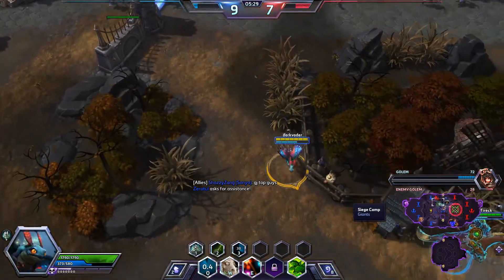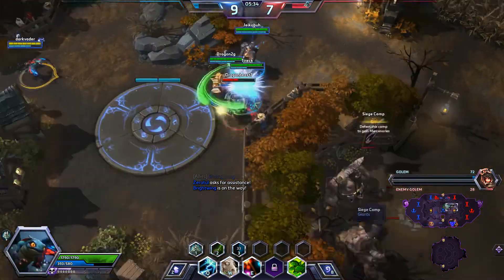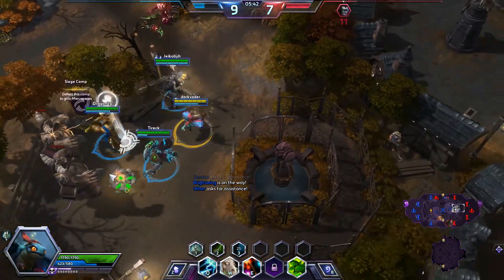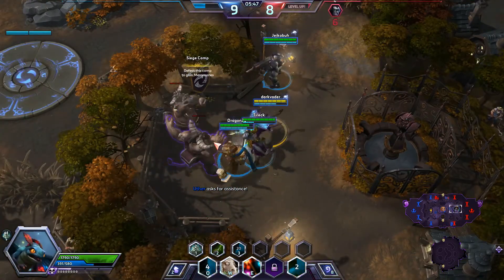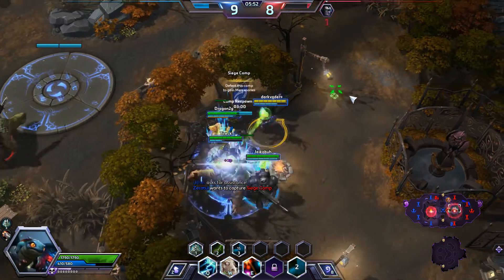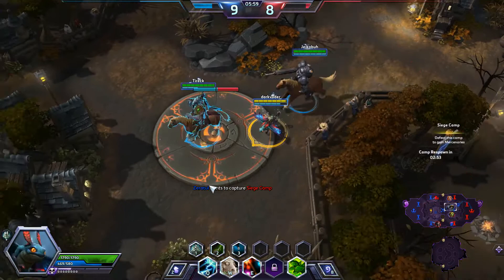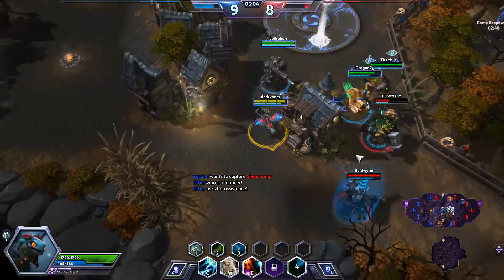The friendly team doesn't want to take the siege golems, so I'll follow them over. They are engaging hard on Illidan — can we secure the kill? Yes! Zeratul and Raynor are excellent DPS pursuers. Zeratul has an ability to teleport, making him great at securing kills, and Raynor with his ranged attacks can pin people down and has a pretty good ultimate for that as well.